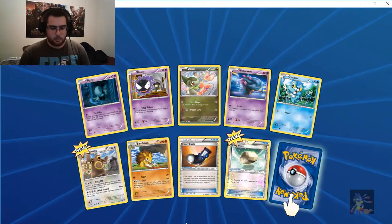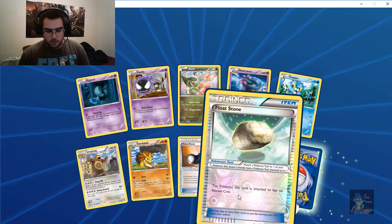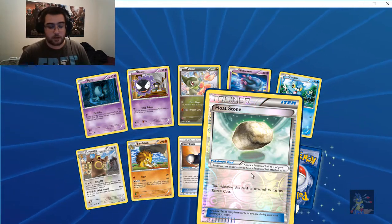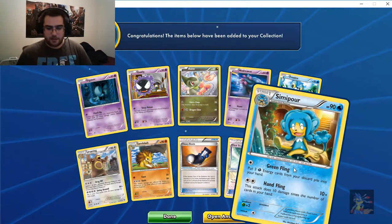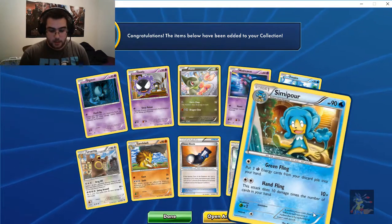All right, open another — let's go. We got Beldum, we got a Float Zone, which means the Pokemon this card is attached to has no retreat cost. That is a very playable card, so I might use it, and we have a semi-poor non-holo rare.